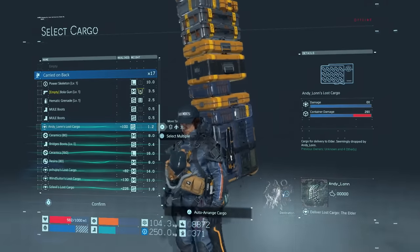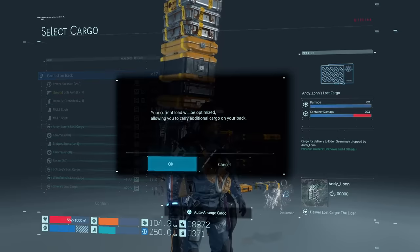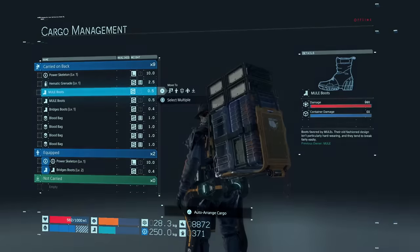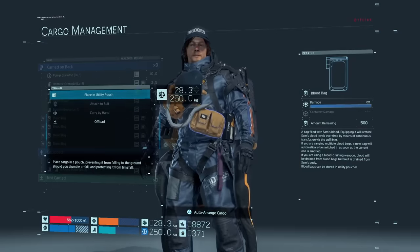This might be a no-brainer, but don't forget to press triangle while on the cargo menu to automatically arrange everything on your back in the most weight-efficient and balanced way. You can also hold multiple boots on your boot rack and multiple blood packs in your pouch without taking up extra space.